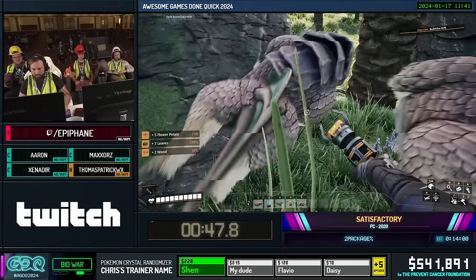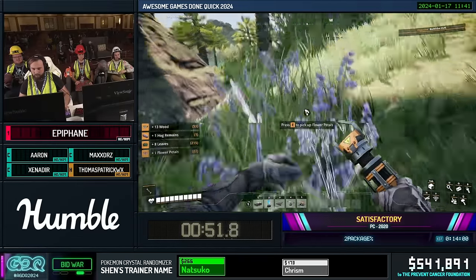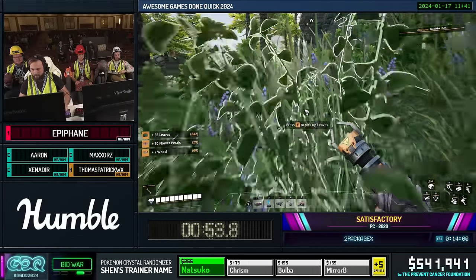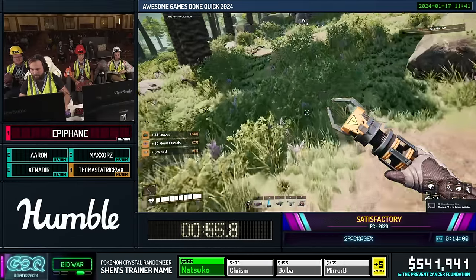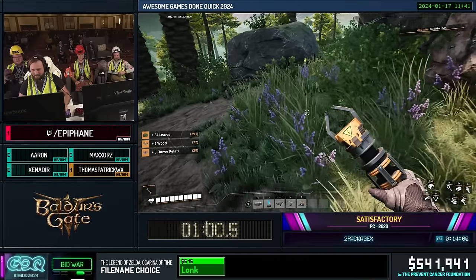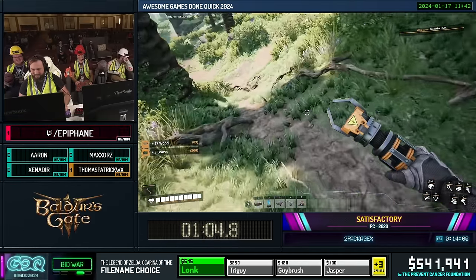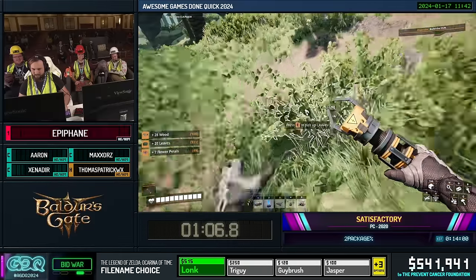One quick thing I did there was manipulate the AI to get the hogs to run to us by swinging at the air, even though they're in passive mode. They get triggered by that, so we call it DoorDash. Why do we call it DoorDash? Because we're going to hook them later — hot dog straight to your door. Tasty, tasty hog.